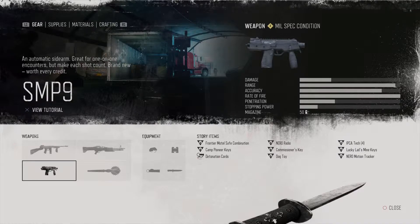Coming in at number 3 is the SMP9. This is your sidearm, but I've got 50 bullets in it now because I got the upgraded magazine for taking down more hordes. You get this for taking down about 4 hordes and it's great because it holds so much ammo and it's a fully automatic sidearm, so it can really help you out in situations where you run into a horde or have taken a nest. Just an all-around great gun.